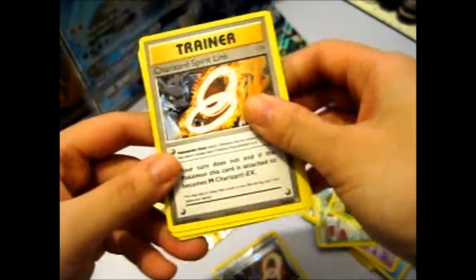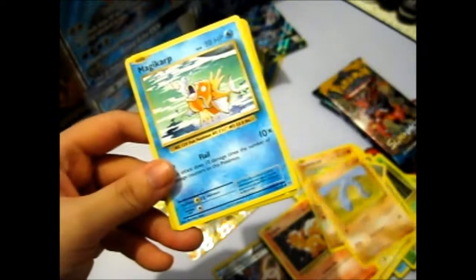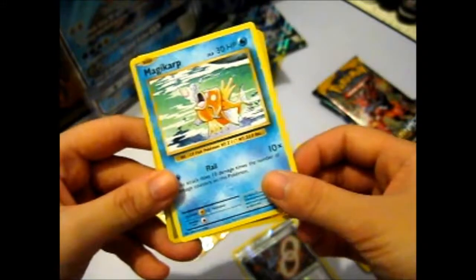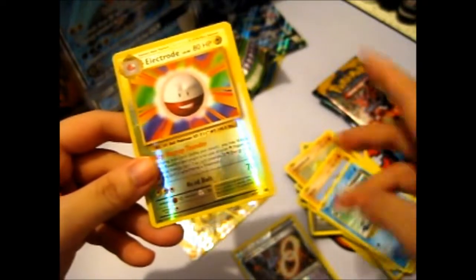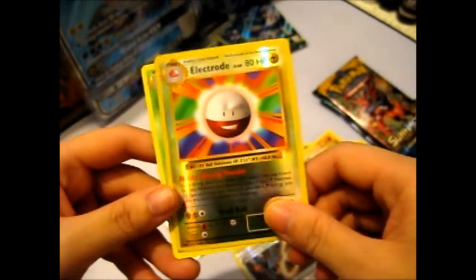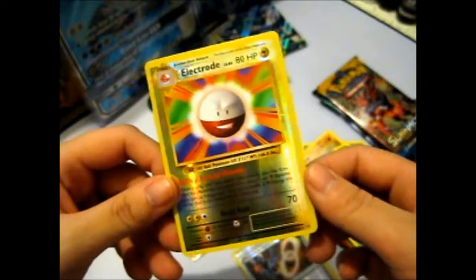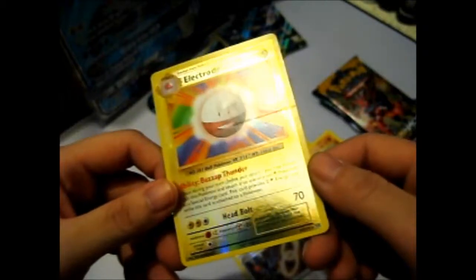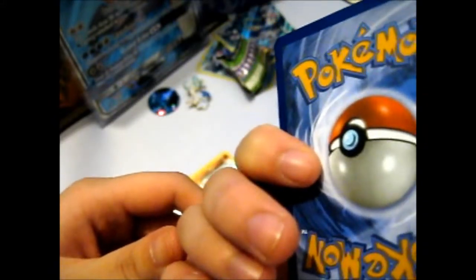Metapod, Charizard Spirit Link, DCE, Electabuzz, Vulpix, Sandslash, Onix, Magikarp Army — there's only one. Let's see, it looks a bit flippy-floppy. Ooh, an Electrode reverse. Did I have this or not? I'll have to check. And a Beedrill non-holo rare. I can't remember. Look at that — it's got like a line all across it. See that in the shine? Well, that is slightly annoying.